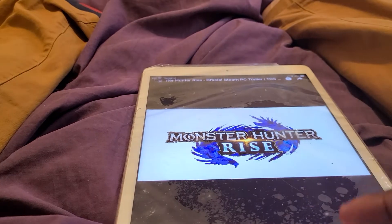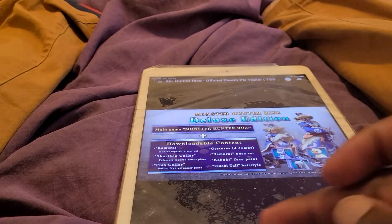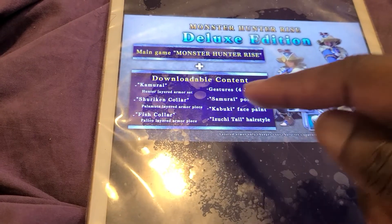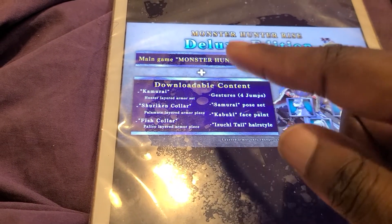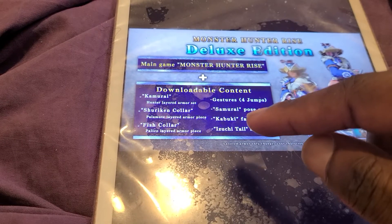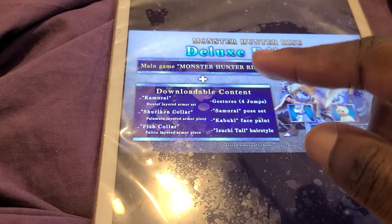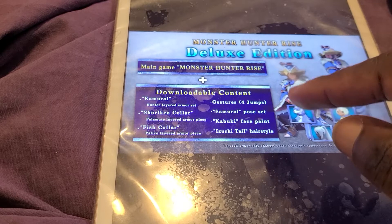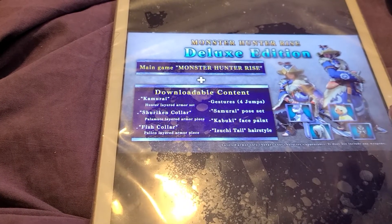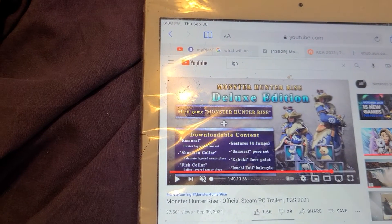It comes out January 2022 and includes all these deluxe edition downloadable contents: the main game Monster Hunter Rise, cabin reading, hunter armor set, more armor pieces, fish color, Sherry King color, guest chair for John's time, repose kabuki face paint, Fujuki tail, high hair style. Subscribe to the channel.